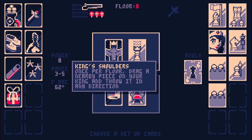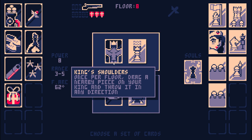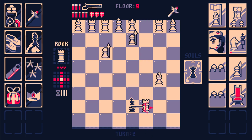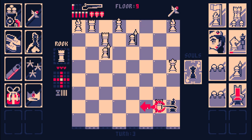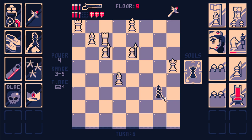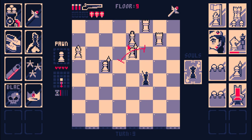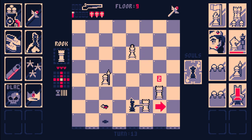I want to take King's Shoulders as well. King's Shoulders is a fun card and it's also really good. It can kill anything because you can just chuck a piece off the side of the board. It's fun, and it's also like a free action get-out-of-jail-free card, potentially.